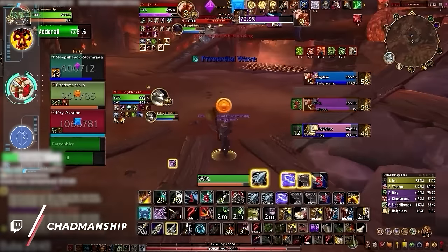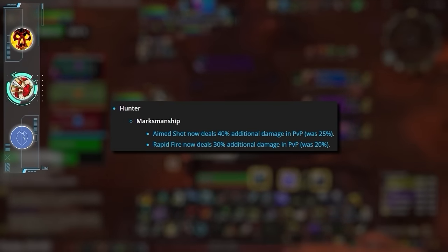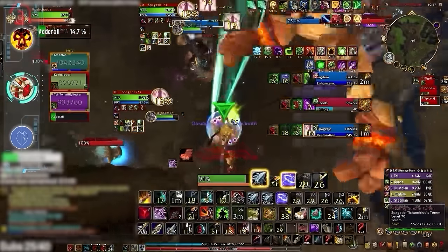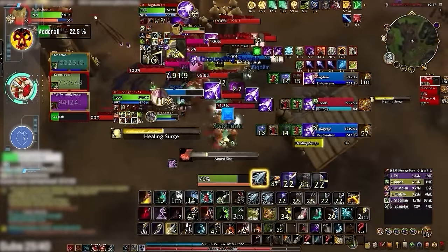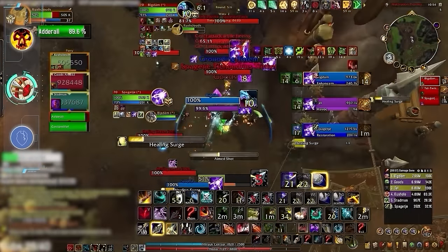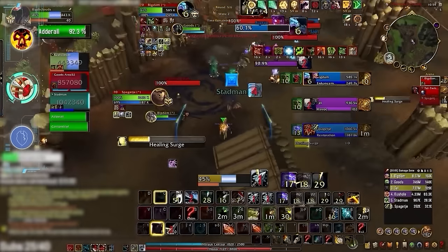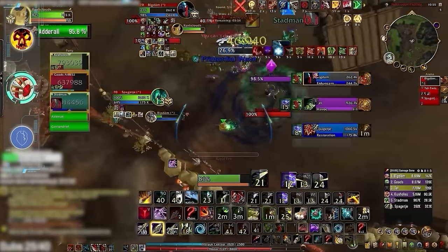First up is Marksmanship Hunter, which had a rocky start to the season but after some recent damage buffs is still a good option for most players, landing comfortably in the B tier. Marks has a higher death rate compared to BM since it can actually get shut down while being trained by double melee. Despite this, we still think Marks is a great option because of its burst damage potential combined with its great CC kit. If you can consistently land traps and burst at the right times, you will climb as a Marks Hunter.